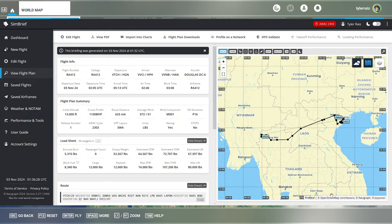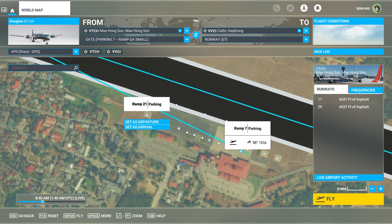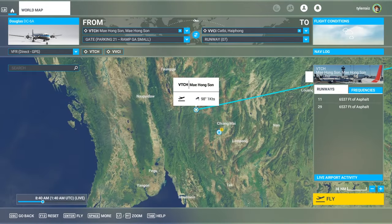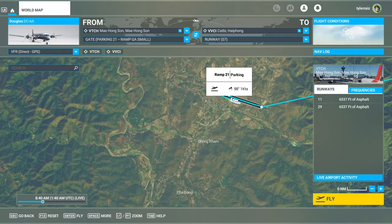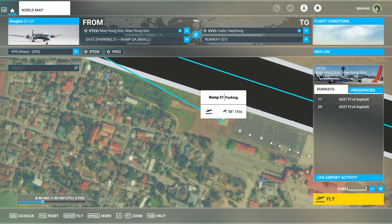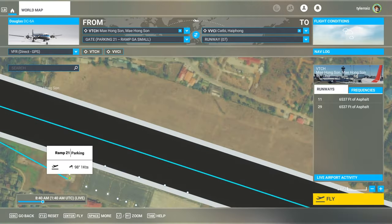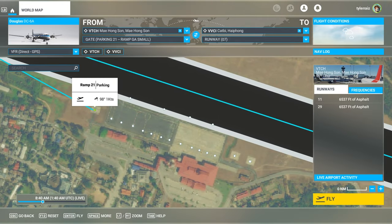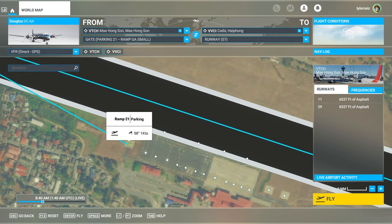That's what the SimBrief flight plan looks like. These buildings here — this parking spot is probably the best because that way I'm not gonna have to do a pushback. It's not really tarmac, so that's not great, but these are also options. I think this is the clearest, easiest to turn around from.